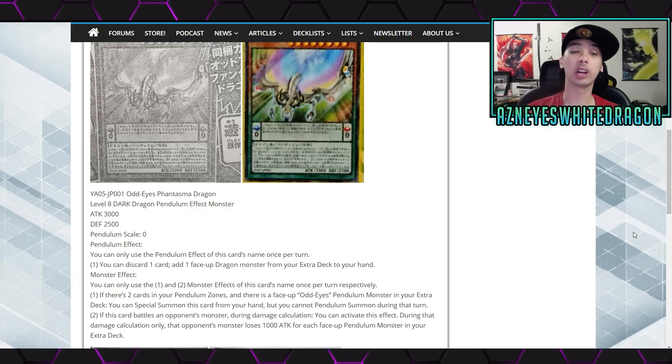The second effect says: if this card battles an opponent's monster during damage calculation, you can activate this effect — only that monster loses 1,000 attack for each face-up pendulum monster in your extra deck. That's pretty cool. I mean, sometimes you'll be able to just get that 3,000 attack in. There are also certain cards where when your opponent's monsters are reduced to 0 by some effect you can do something, but for the most part I don't think anyone's going to be playing those. It's cool to see a pendulum scale of 0, and there's no real restrictions on what you can summon, so maybe some decks will try to run this card. It is a Level 8 pendulum monster, so not the easiest thing to get out.